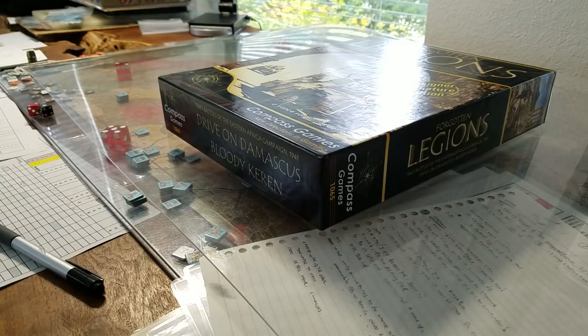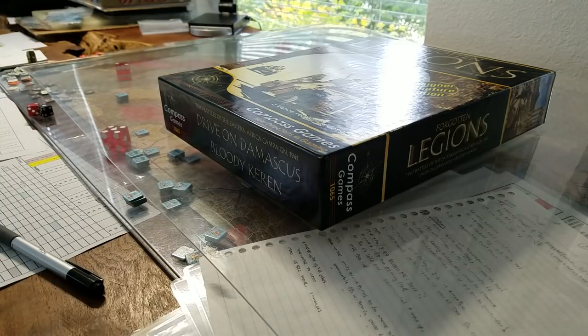Hey gang, welcome back to the big board. Kind of jammed up for space here, so I've got a piece of plex over a map of another game, and we're going to have a quick shriek rip look at Forgotten Legions, which is the deluxe signature edition from Compass Games of a couple of Vance Von Bory's games bundled into a box — Drive On Damascus and Bloody Keren.